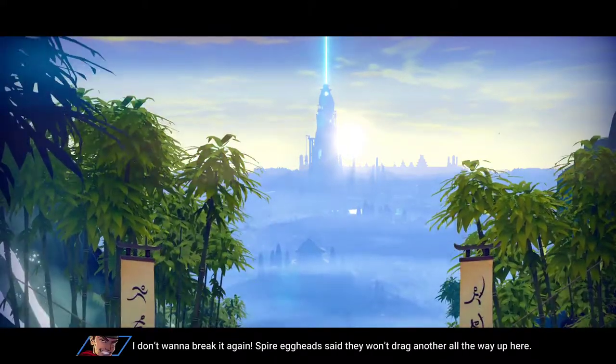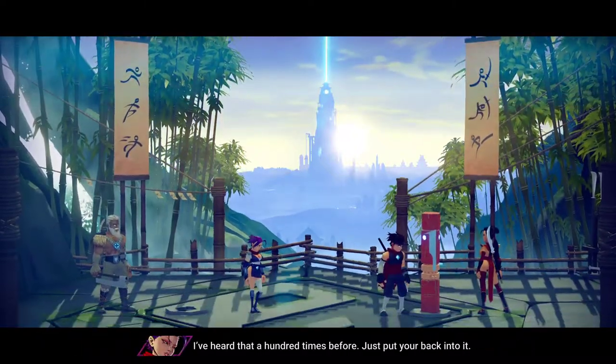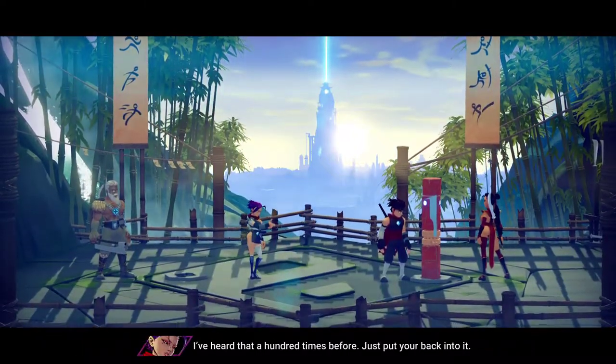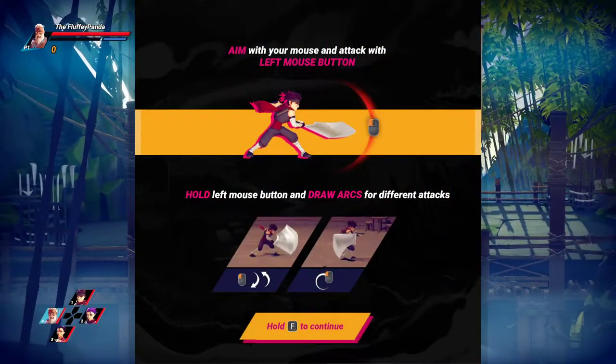I don't want to break it again. Spire Egghead said they won't drag another one up here. I've heard that a hundred times before. Just put your back into it. So is this co-op? Hold left mouse button and draw arcs for different attacks.